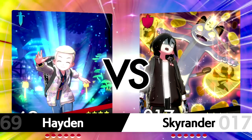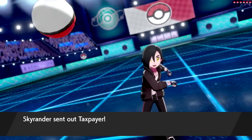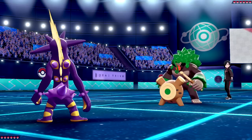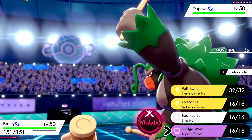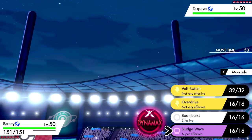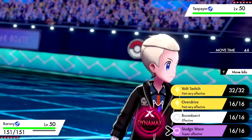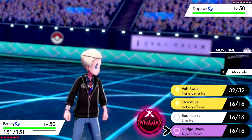Dragapult was initially supposed to be on this team but I switched it up. We did do a battle before this and it was kind of anticlimactic — I got an easy Grimmsnarl sweep. So we're hopping into another one. He leads with Rillaboom. I'm not really sure what these things do honestly. I could go for Volt Switch or Sludge Wave — let's just go right for the Sludge Wave and get some specs damage from the start.